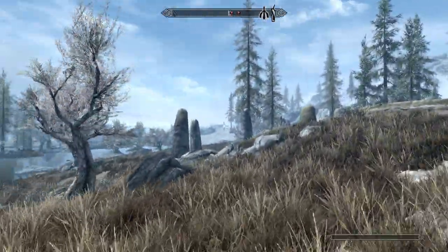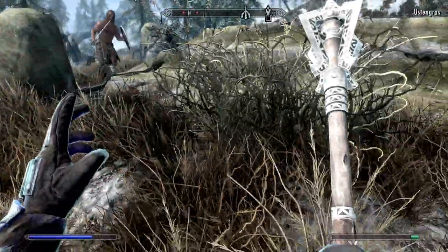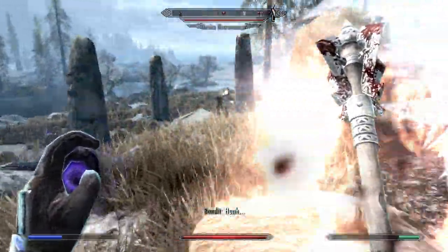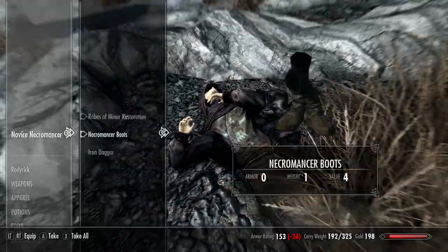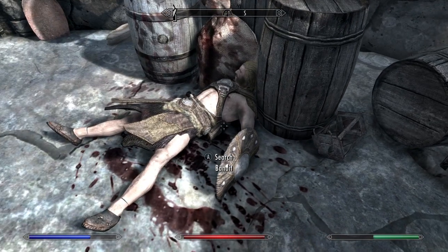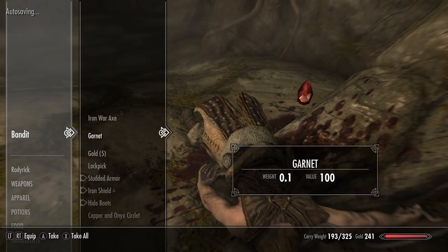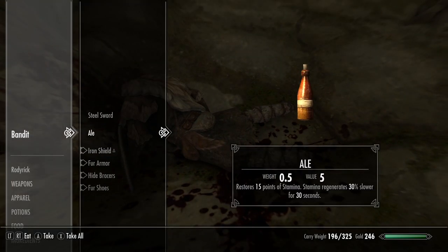Now here is Ustengrav. Get all our buffs going, get our Flame Atronach. It seems that Ustengrav is just Necromancers and an Ancient Nordic Ruin, like normal. Most of the main quest is just Ancient Nordic Ruins. As always, excessively loot everything that I find, even though it's probably not even worth it.